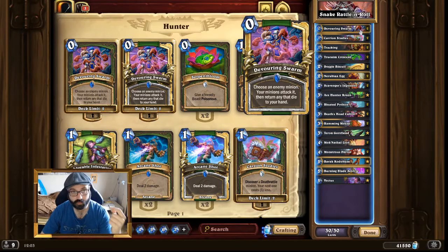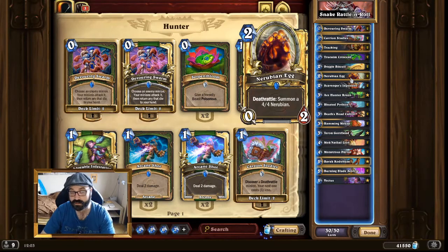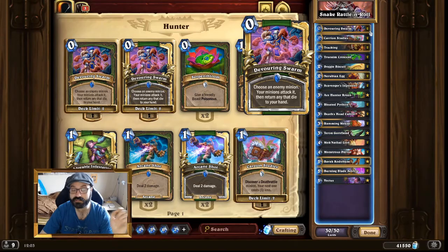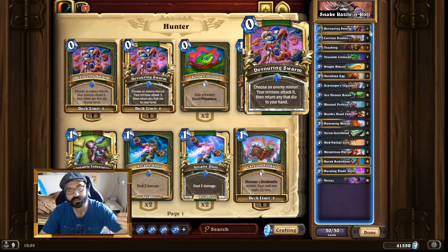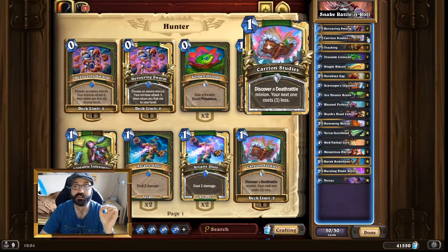Now let's talk about the spells. Devouring Swarm is a very nice utility card. For 0 mana you get to kill something on the other side of the board, and if your stuff dies you will even draw cards with it. Keep in mind, not always will you draw cards with this — sometimes you will just use it to take something off the other side of the board without killing your own stuff. But that is totally okay; if there's something like an Oracle of Elune on the other side, Devouring Swarm will take care of that.